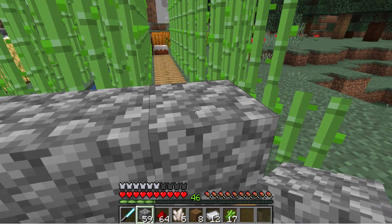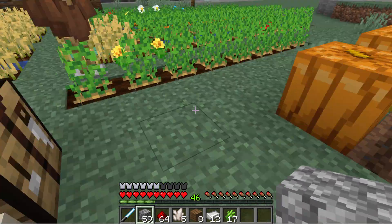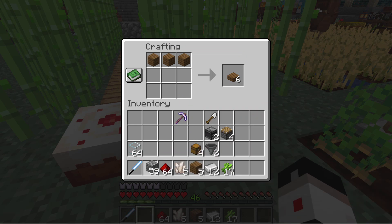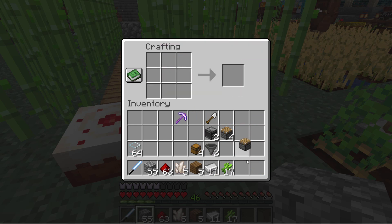On top of this, I need to have a piston right here facing the front. To make a piston, take three planks — it doesn't matter what kind — across the top, then cobblestone here and there on the sides as well. In the middle, put an iron, and at the bottom, redstone. There's your basic piston.